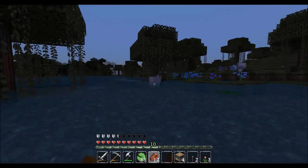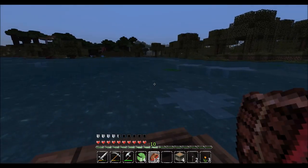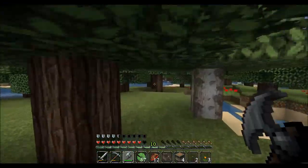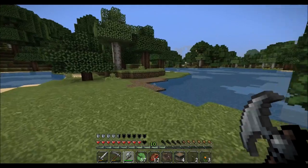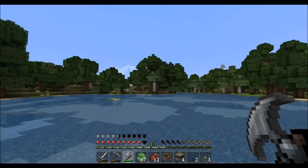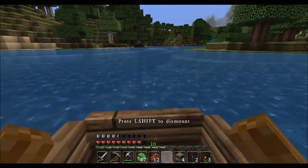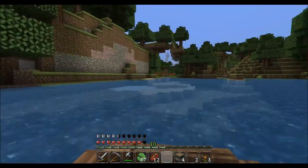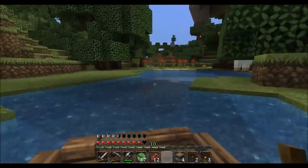So we do have a slime in the boat but I don't know how to kick it out besides breaking the boat. I heard there is a button you can press. One of the best features about 1.9 boats is that they don't break.